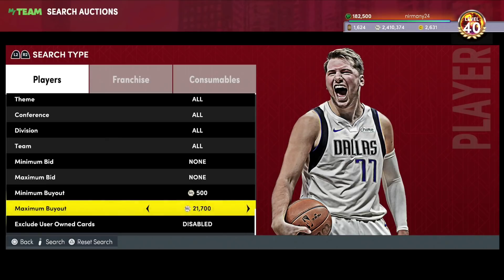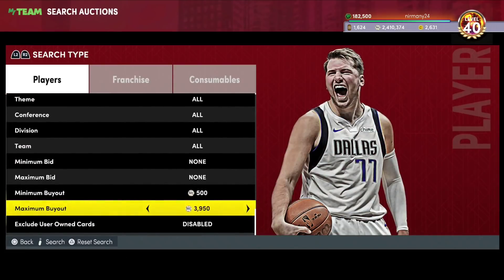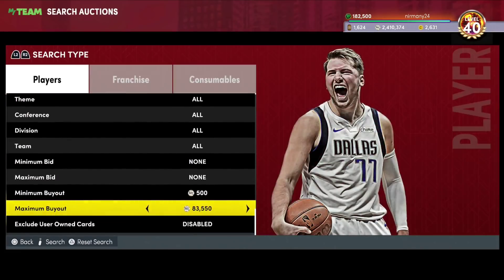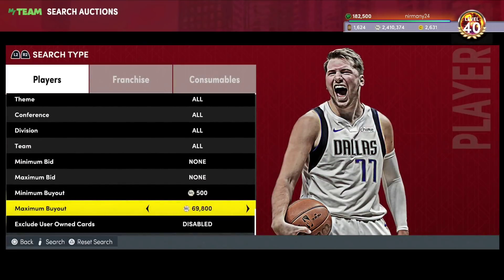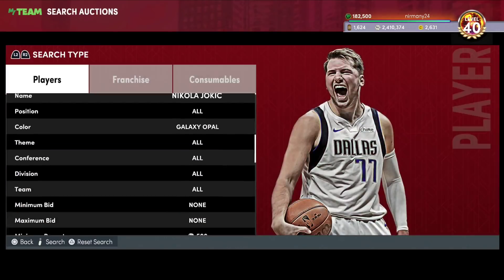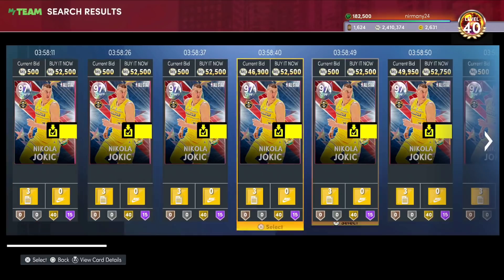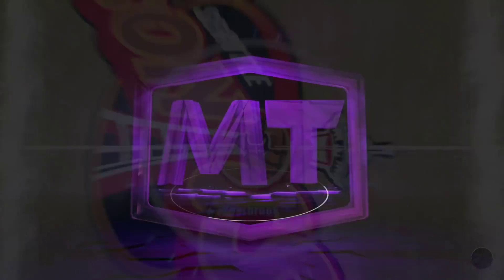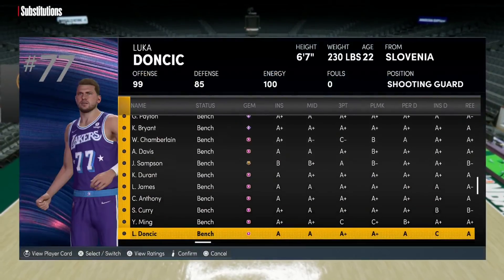He's a buyout, and I assume he's pretty early. If he's 40-50k... Opals have tanked. He could be cheaper. He's 50k. At 50k, if you're someone that's good with a Jokic, you've got an absolute steal on your hands.